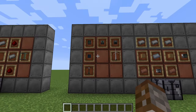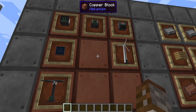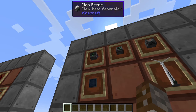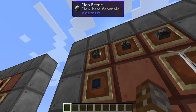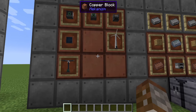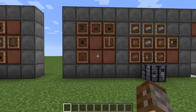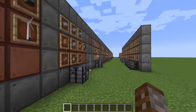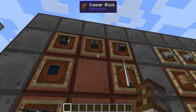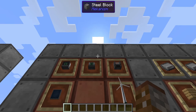Now let's kick off the actual machinery parts of Mekanism, starting with how to make power. There are many different ways of making power — early game it's a little more difficult but later game your options open up. Today we're going to be covering the heat generator, which is pretty much going to be your first source of energy. The good thing about this mod is that it is interchangeable with other power sources from other mods, so if you have something like a steam engine from Thermal Dynamics you could use that to power your Mekanism machines.